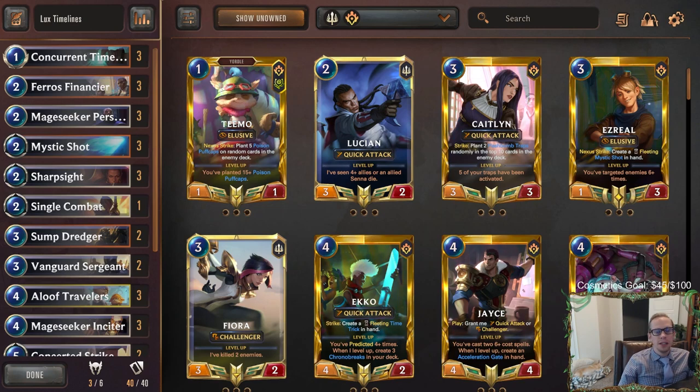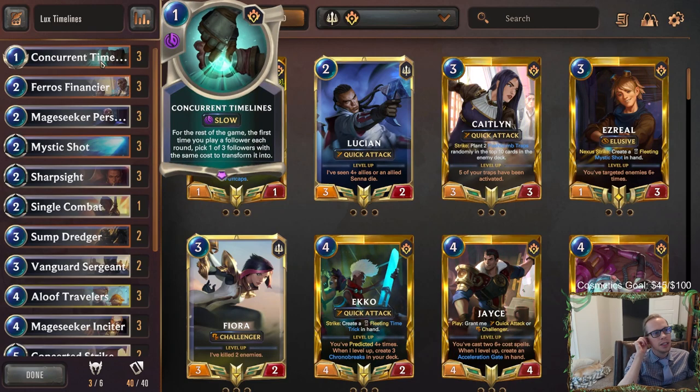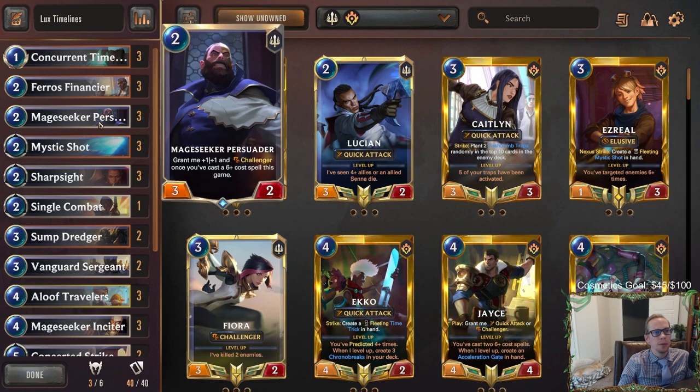Welcome everybody in Twitch chat and on YouTube for some Lux Timelines. This is going to be our last meme tier deck today — another Concurrent Timelines deck. We had some earlier in the month, but let's try out another one. Concurrent Timelines is a spell that says for the rest of the game, the first time you play a follower each round, you get to manifest — pick one of three followers to transform it into. The new follower doesn't get any of the play or summon abilities, but you do get them from the old follower you played.